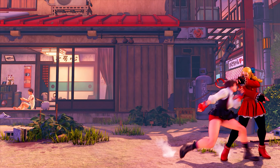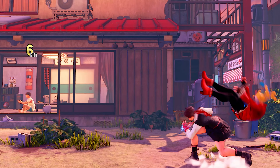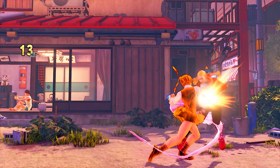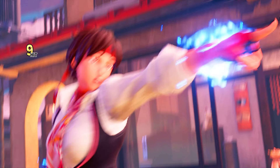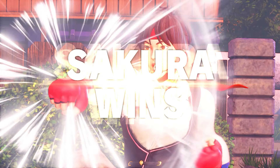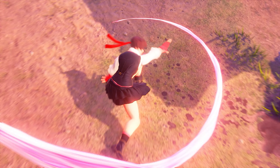Sakura is a well-rounded character. She has one of the best walk speeds in the game and a fundamentally strong toolkit to use. Unfortunately, Sakura became an average character due to many other characters having a similar game plan to hers, except they offer a better reward in terms of damage output and neutral tools, which gives players no real incentive to choose her. However, if you like training and characters with a solid foundation, then pick Sakura and prove to people that she's not your average girl.